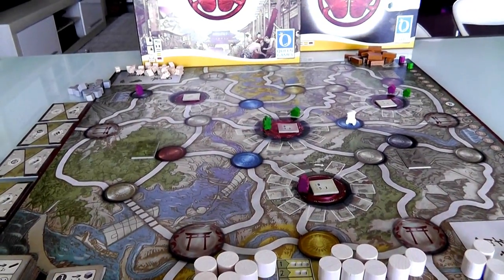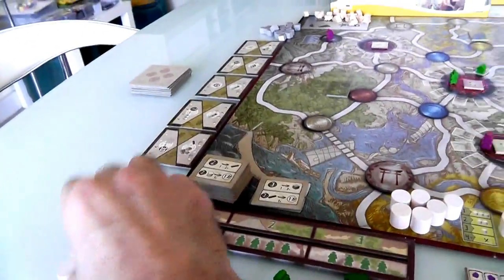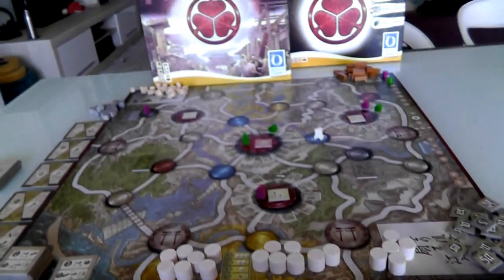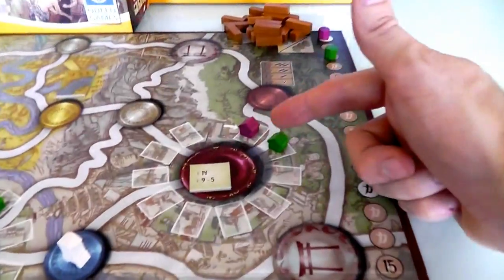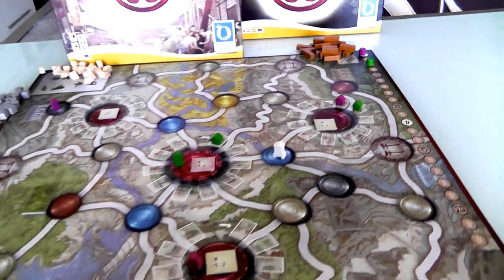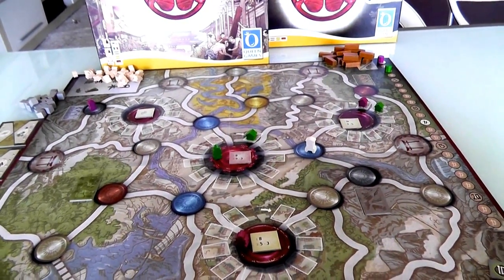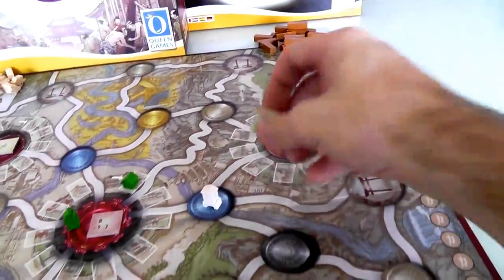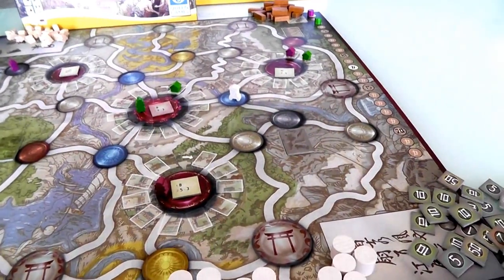The first thing that happens is we have to pay the salary of our samurais out on the board, and they get paid in rice. I've got one samurai — I pay one rice. Jen's got two samurai — she pays two rice. She started with more so she's okay with that. Now we get our income, and that's where having majorities in these towns helps. We're both in the starting town — Jen's in the lead, she gets nine bucks, and I get five. I'm also the only person in Edo, so I get eight. I make a total of 13 bucks. Very nice.